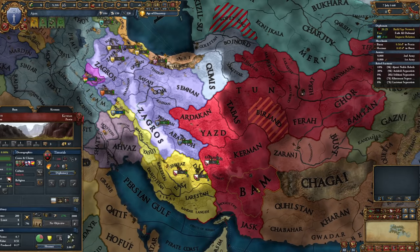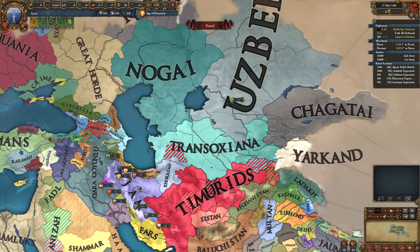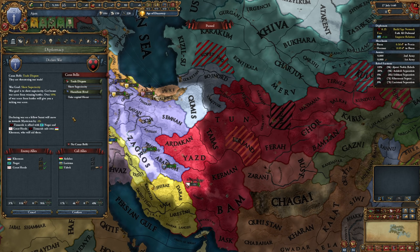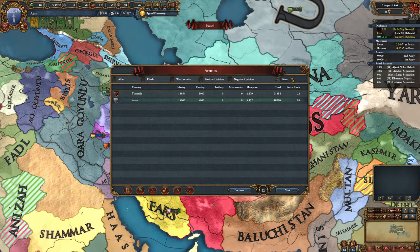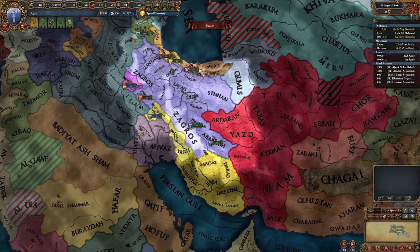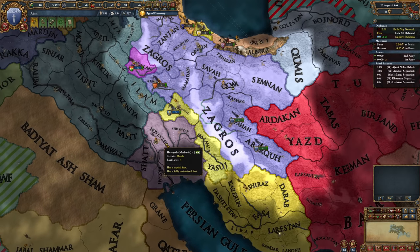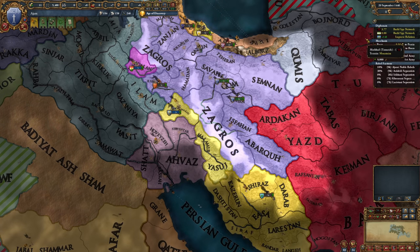Mushasha has one fort. Farrs is building up troops. His ally is Nogai of the Great Horde — that's actually a lot of troops, which could pose problems. The Timurids have 21,000 troops but they're at war with a lot of people right now. If we pounce on this, we might be able to succeed. I think we should attack Mushasha first since he has far fewer troops.